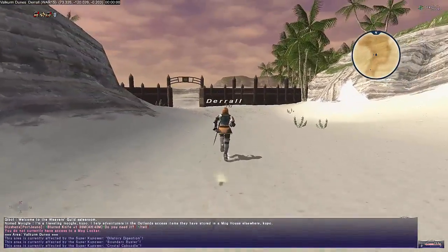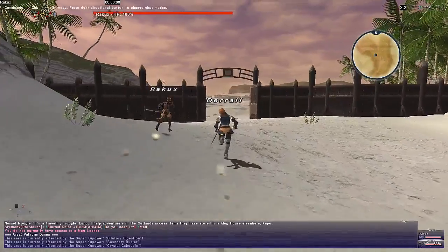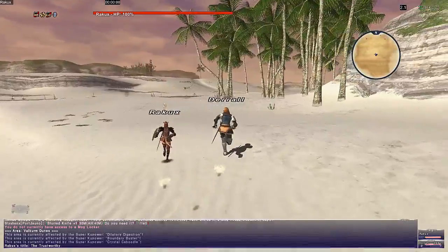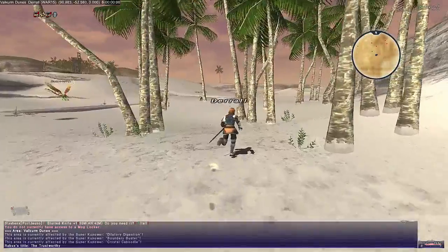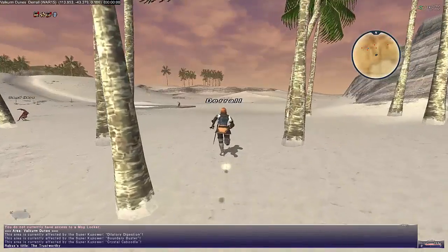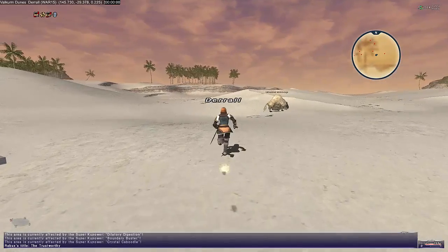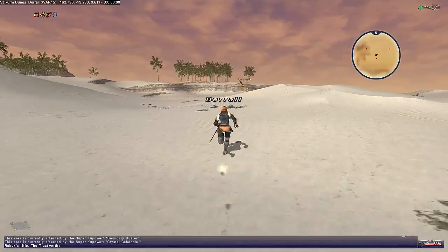Jeuno is where we'll have lots of quests to do, and we can also do the Chocobo riding quest so we can ride a Chocobo at level 20. Since I've dumbly forgotten my warp scroll, I might as well make the run there. If we make it to Jeuno, I can talk to a conquest or signet guy, get a warp scroll, and warp from Jeuno back to Sandoria for free. That's the upside — the downside is I have to run all the way there right now.